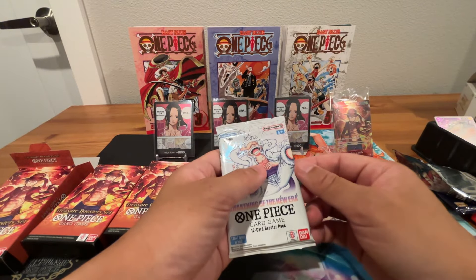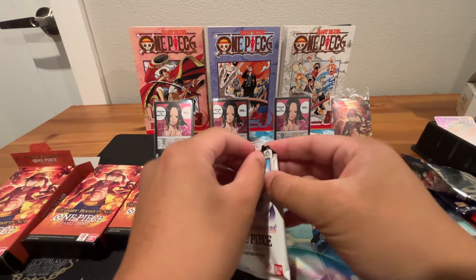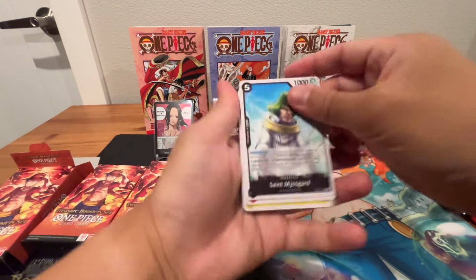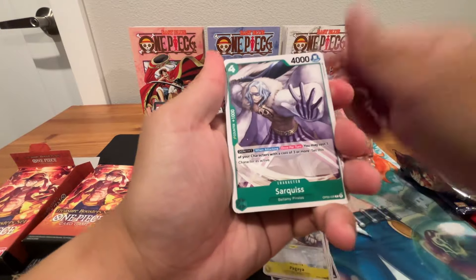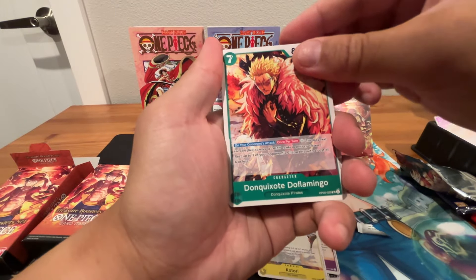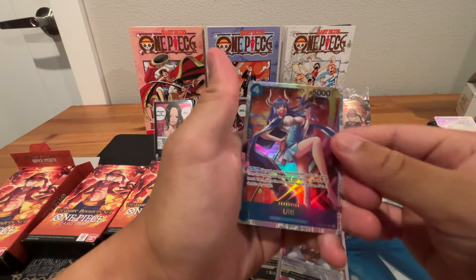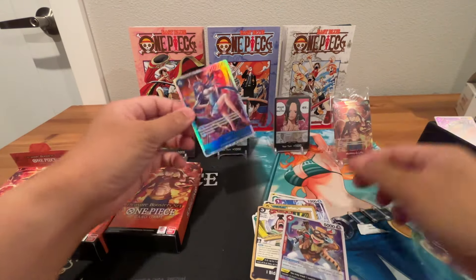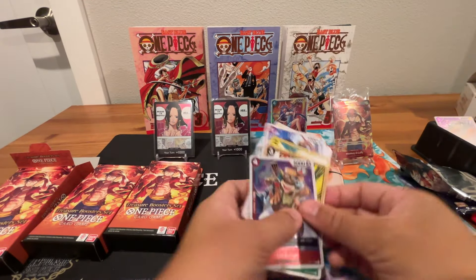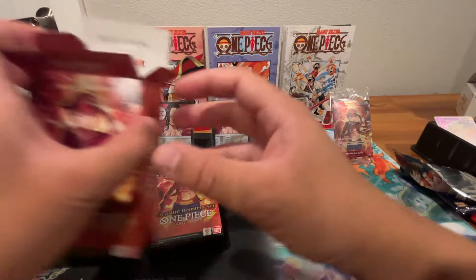Last pack of Box 1 is OP05. Is it possible to get a Manga Luffy or Gear 5 Luffy here? Looks like it's an SR. We got one of the Celestial Dragons, Hagaya from Skypiea, Kotori, Don Quixote Doflamingo, Lindeberg — and the SR is Ulti. Got this one before, so not the greatest hit, but we'll take it. Lindeberg is our foil. Nothing special — first box down.